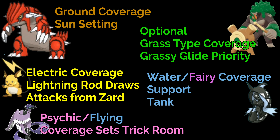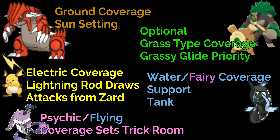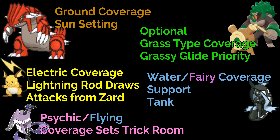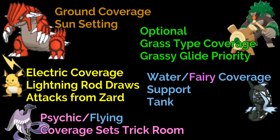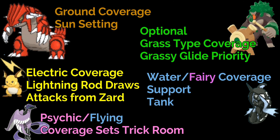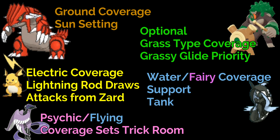You could also use Taunt on any of these Pokemon that can learn it. However, if they have multiple Pokemon on the field that can both set Trick Room — like Porygon and Dusclops, for example — then Imprison works better because you're locking it no matter which Pokemon has it, instead of taking a gamble and hitting the wrong Pokemon with Taunt.